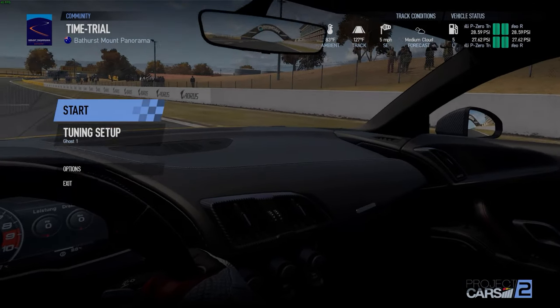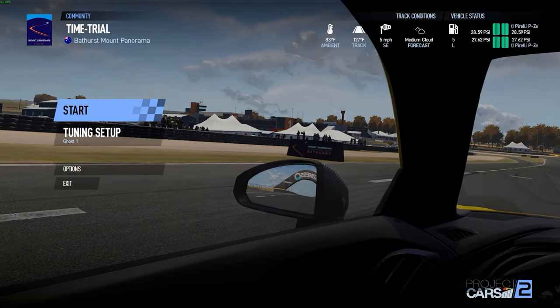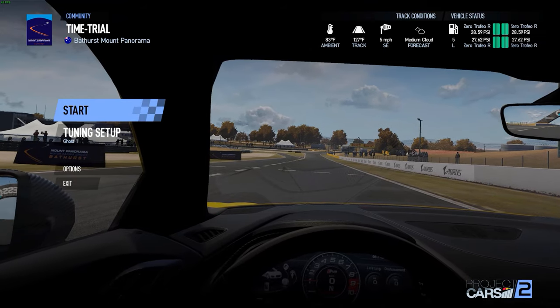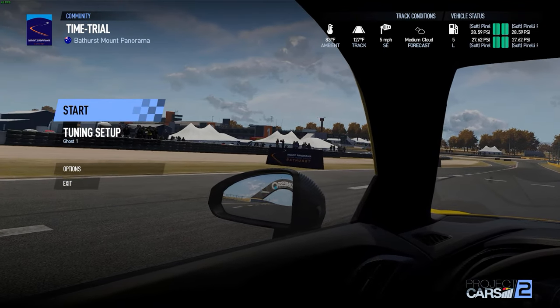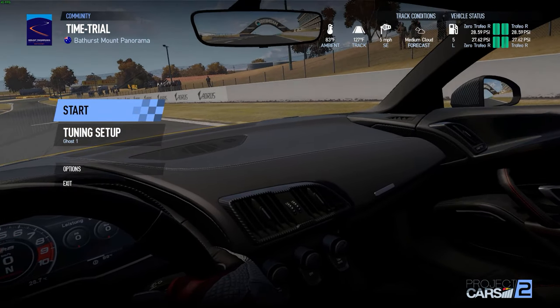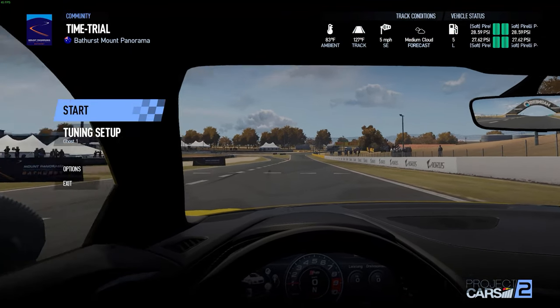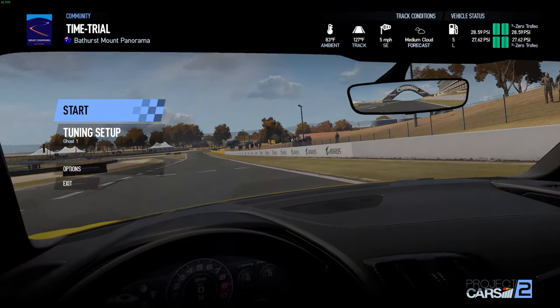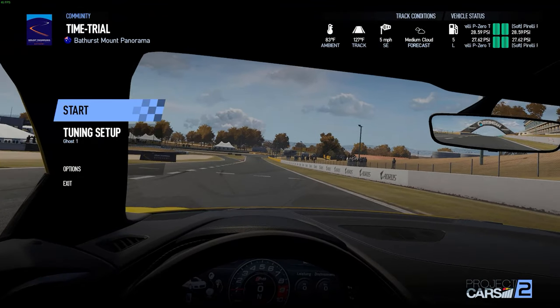Hello, welcome to Project Cars 2 with MystX24. We are once again at Bathurst for the A to Z time trial. For any newcomers, the A to Z means it's by brand - we started at the top with Acura and we're moving our way down. We're on Audi right now, and this is car number 19.